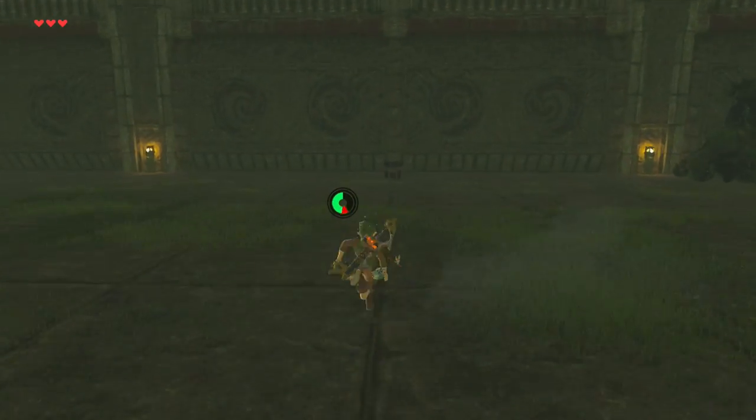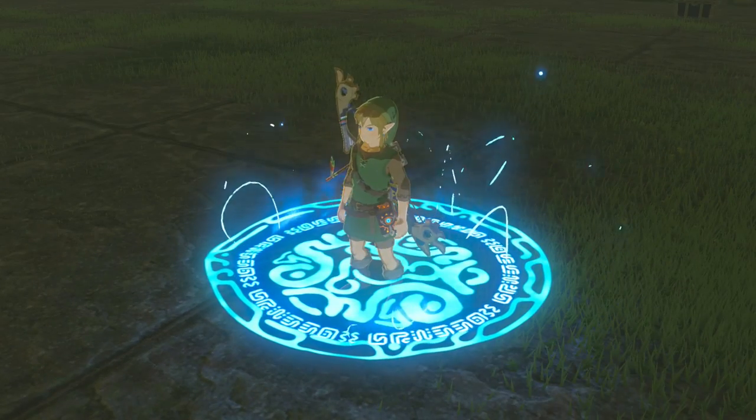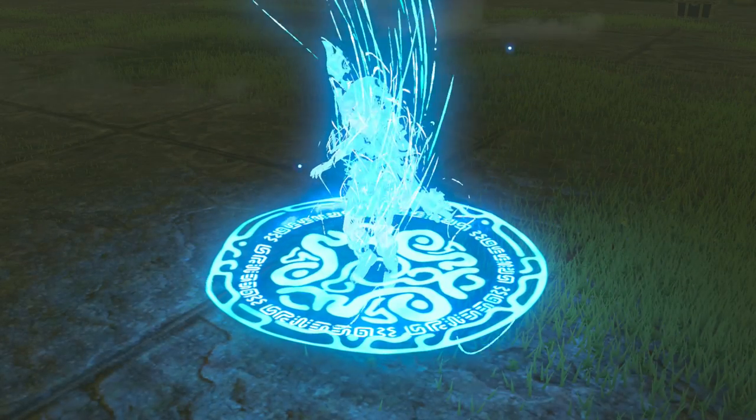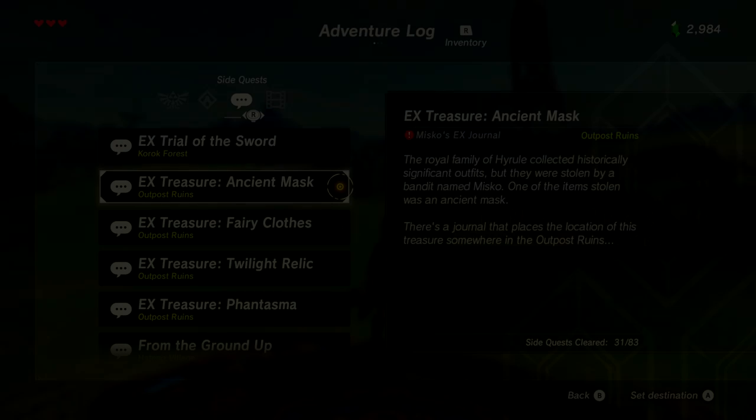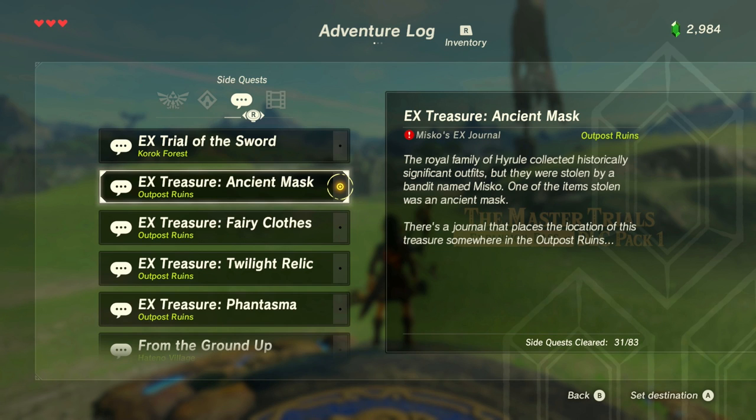The Travel Medallion will allow you to place a fast travel point wherever you are on the map, but you can only set it to one location at a time. Now onto the meat of this DLC — these next eight pieces of armor are all tied to the same quest.